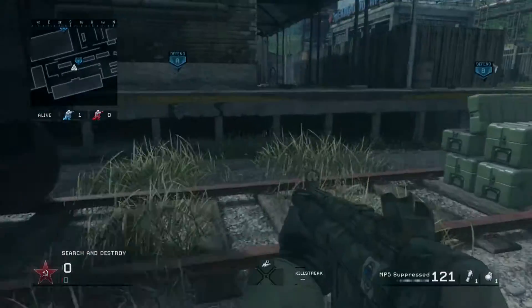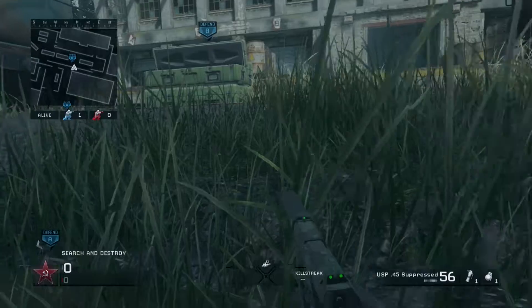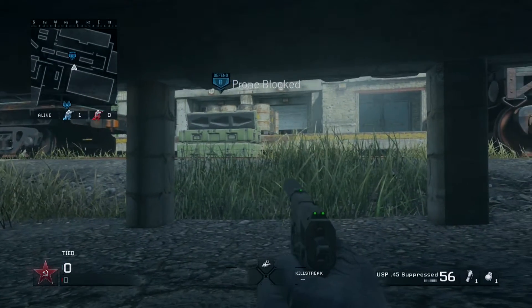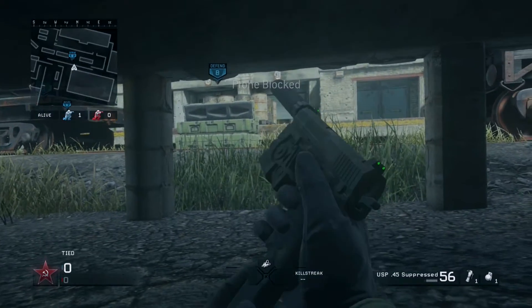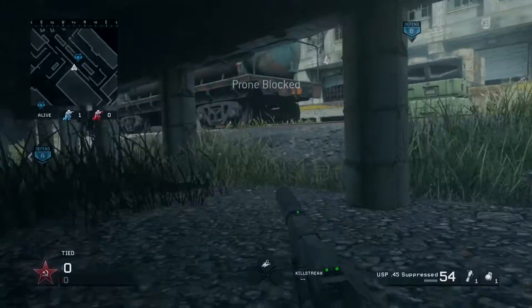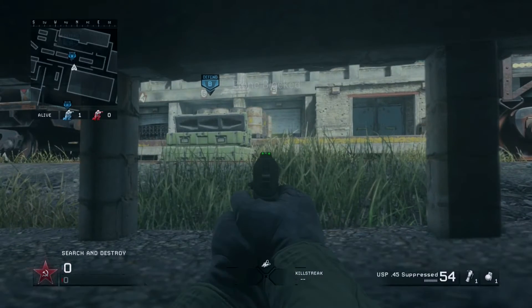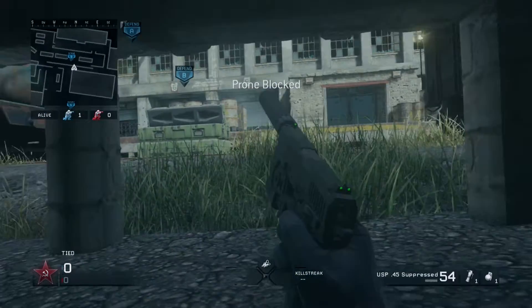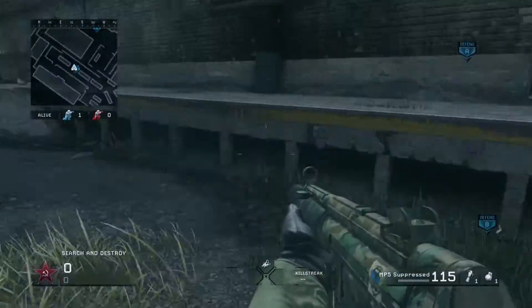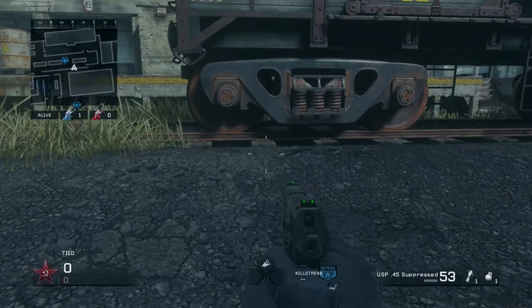The second spot is in the dark shadows under the walkway right next to the bomb. This actually works on either side — you can get under the walkway on the other side too, it's just a little more difficult. This side is a lot darker, you have a better view of the bomb, and there's no grass to block your view. Most people are running on that walkway anyway so they won't see you since they'll be above you. The only thing to watch out for is the pipe to the left — if anyone comes out and looks right, which is very unlikely, they might see you. But the chances are very low, making this one of the best spots on the map.